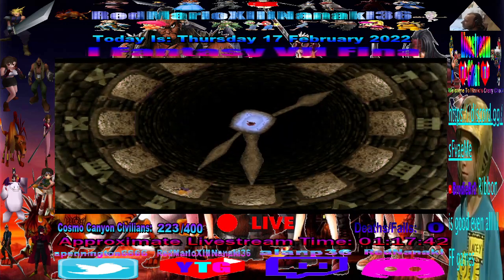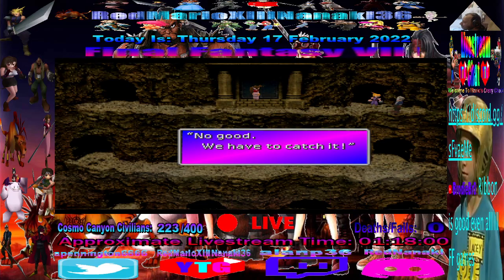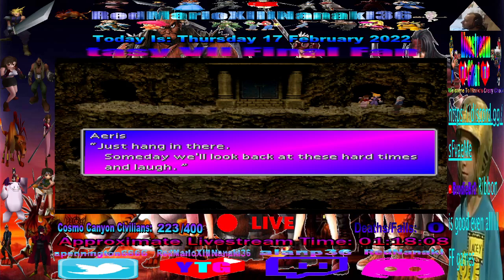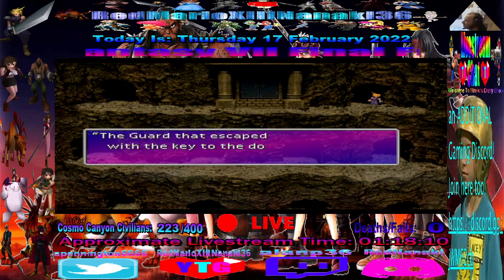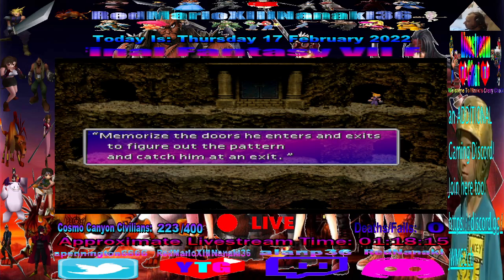Now we can go to room number six, and then to the final room. Now we have to catch the guard that has the key that he locked the door with.